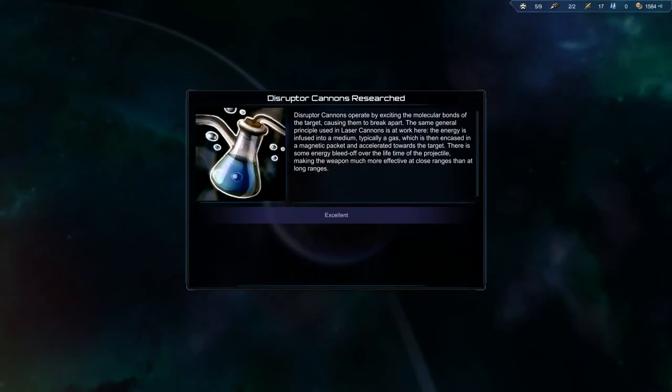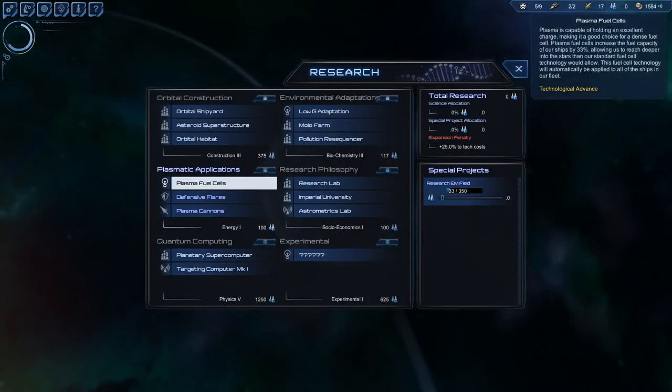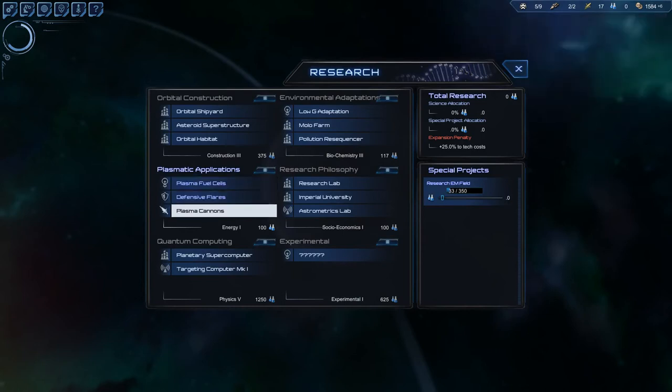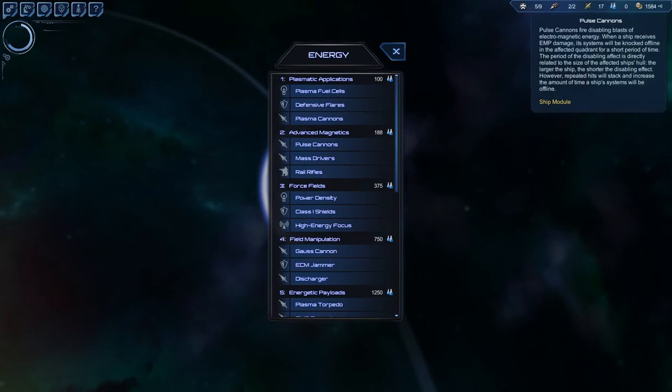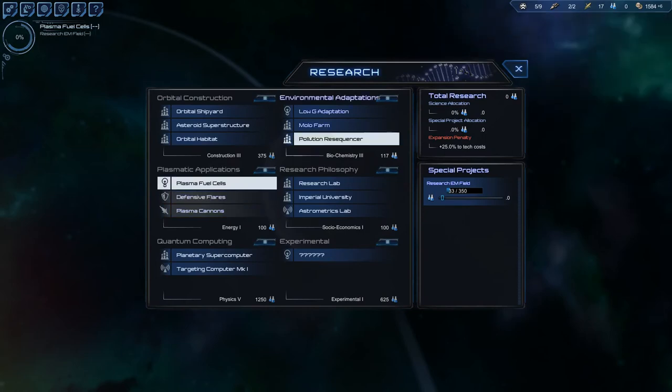Disruptor cannons operate by expanding the molecular bonds of the target, causing them to break apart. The energy is infused into a medium, typically a gas, which is then encased in a magnetic packet and accelerated towards the target. There is some energy bleed-off over the projectile's travel, making the weapon much more effective at close range than long range. We go with plasma fuel cells because they give us 33% more fuel.